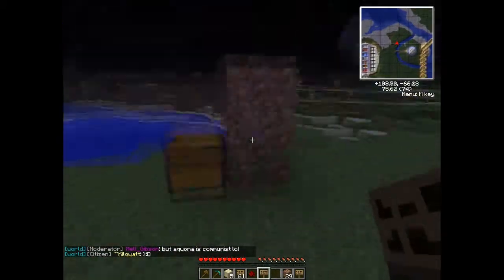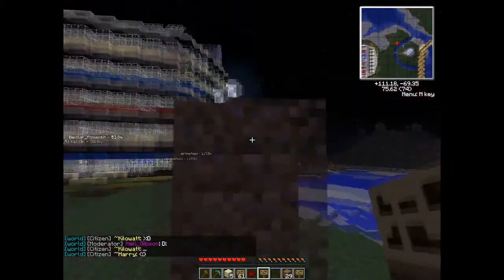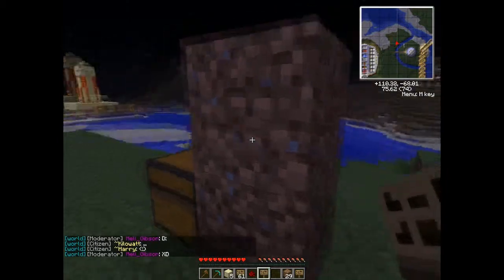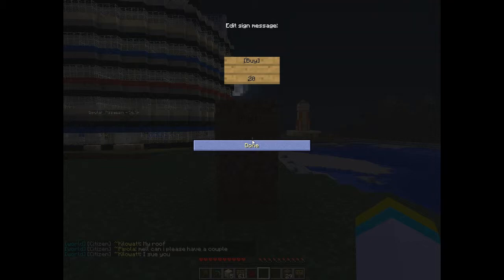First we have this wall — pretend this is our shop. There's a giant wall right here, just kind of separating the chest from the sign. First of all, you'll want to place a sign and do bracket buy, another bracket. You'll want to put a price. And this is all you need — just this initial sign, with the buy and the amount at the bottom. It has to be like this.